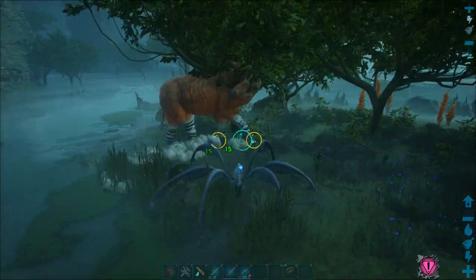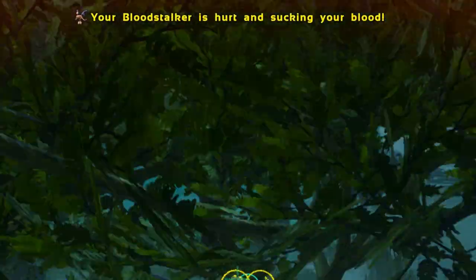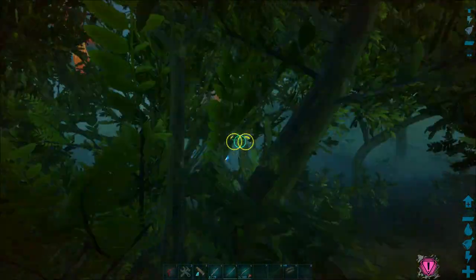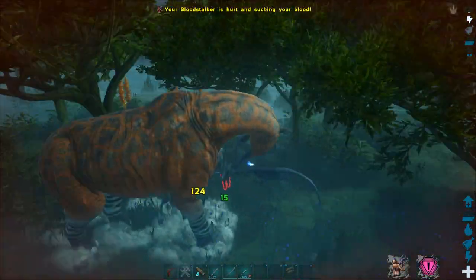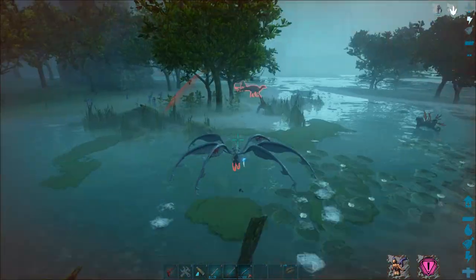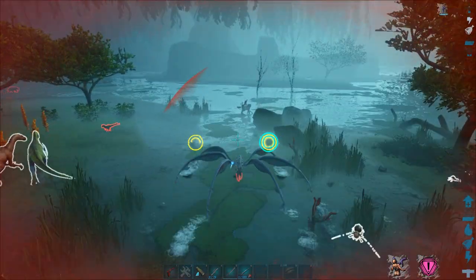It's fine with eating just meat; however, when the Bloodstalker gets below half health, it will start to suck your blood in order to heal itself. Your health will quickly drop and you could very easily die. If you have blood packs in your inventory, then it will consume those instead and you won't get hurt. There is a way for the Bloodstalker to quickly heal itself besides stealing your own blood, which I'll get into later on.